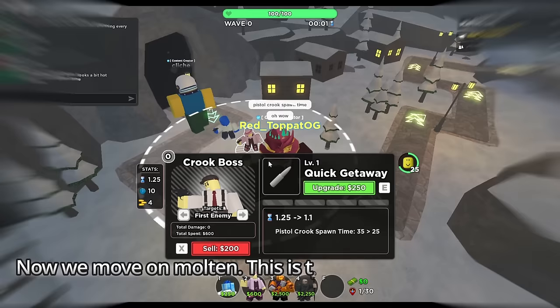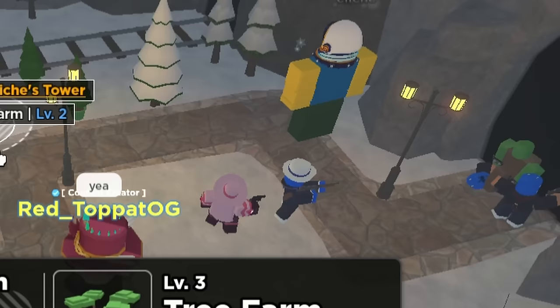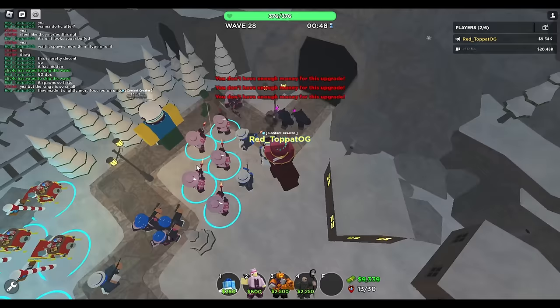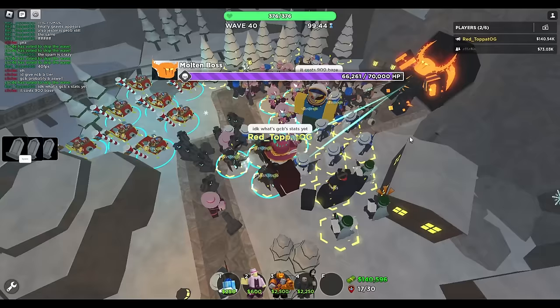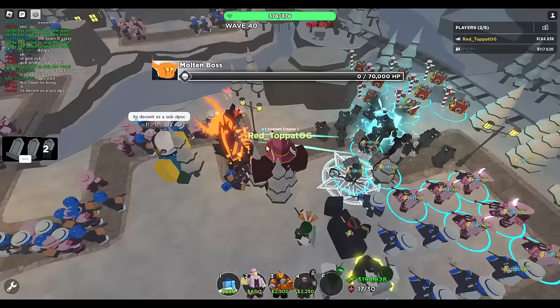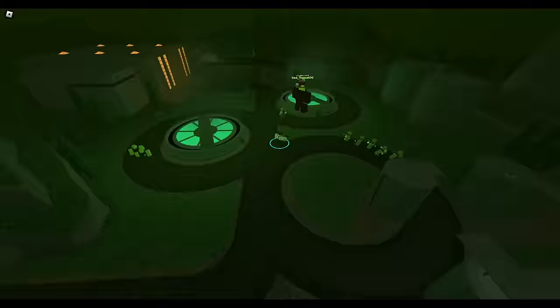Now moving on to Molten. This is the first match I tried using the reworked Crook Boss. Just like normal mode, level 0 shreds early game, and level 3 Crook Boss shreds it even more. Crook Boss continued to shred in late game after spamming level 3, which filled the entire map with goons. Molten Boss killed all nearby units and I lost a lot of DPS from his stomp. Crook Boss struggles beating Molten Boss a little bit because his minions keep dying. Crook Boss is a pretty decent jack-of-all-trades tower for beginners, unless you try harder or power-crept game modes.